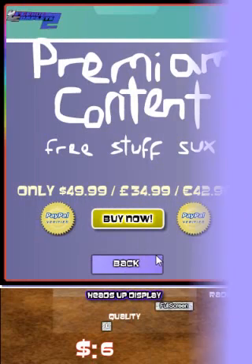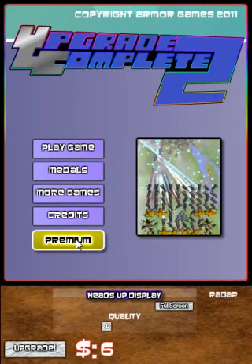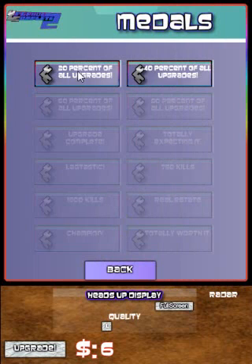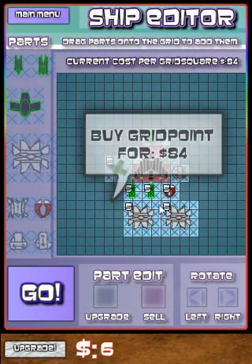I wonder what this does. $50 — premium content. Free stuff sucks. And I love the crappy flash self-made font — that's a nice touch. PayPal verified, I trust that. Alright, here's your link to armorgames.com. Here are the medals — we've got stuff. Actually, I probably added that rainbow effect. So I hate myself. Whatever.